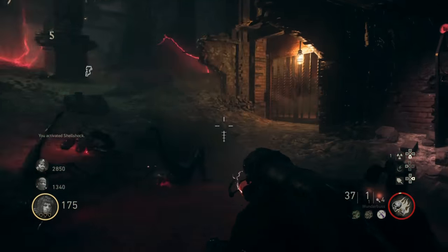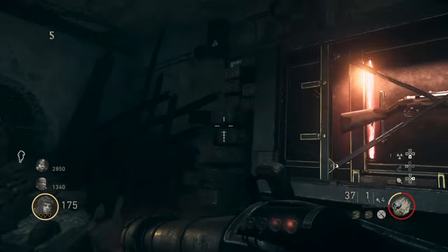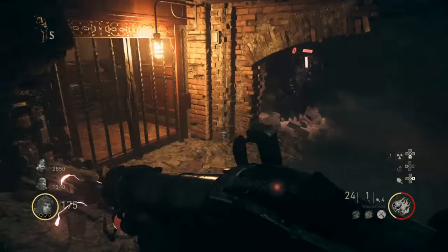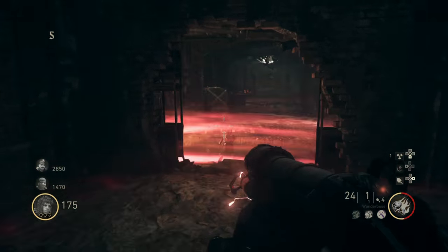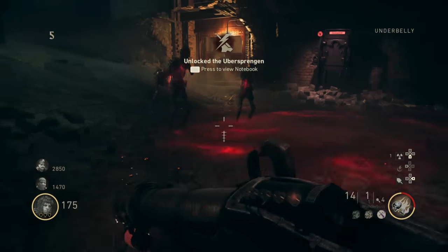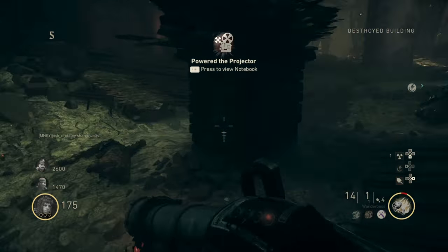Now, once you have completed all these steps, you're ready to open Pack-a-Punch. There are two electrical panels — one on the right of the spawn area and one up the hill from the Pack. You're going to need to throw grenades to open the panels. Then shoot both panels with the laser charge and Pack-a-Punch will open.